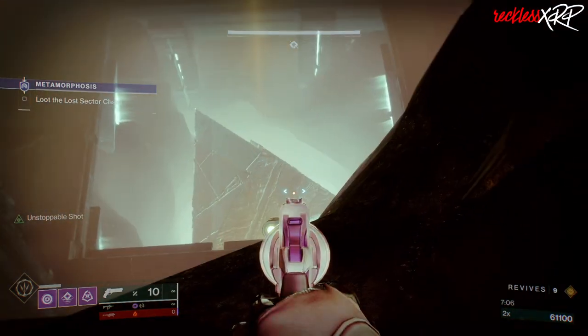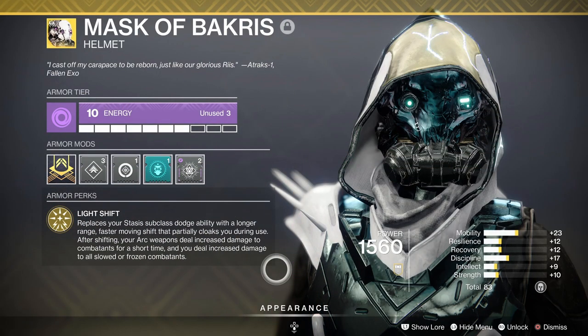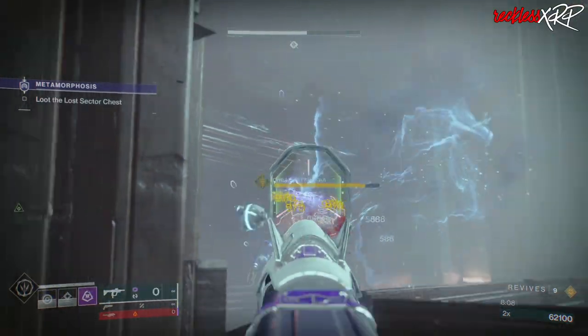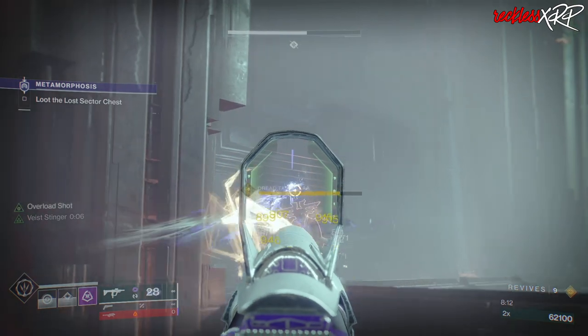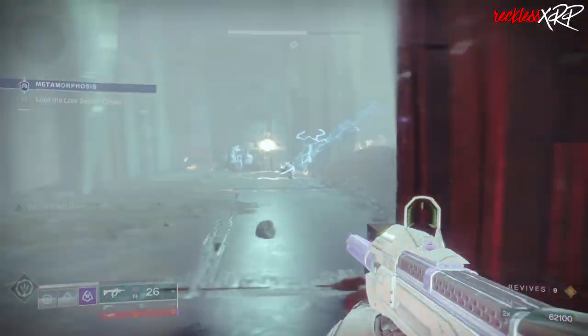It might be a good time to look at other Stasis exotics like the Mask of Bakris. In short, it replaces your Stasis dodge with a longer-range, fast-moving shift that partially cloaks you during the animation. After shifting, it also gives you increased Arc weapon damage and you deal even more damage to enemies that are slowed or frozen. That sounds like a heavy win to me.